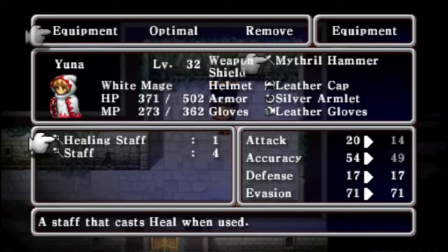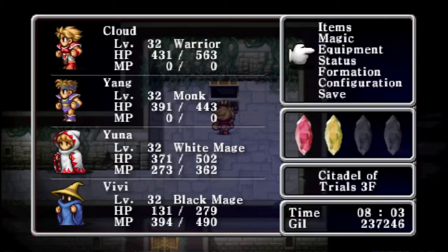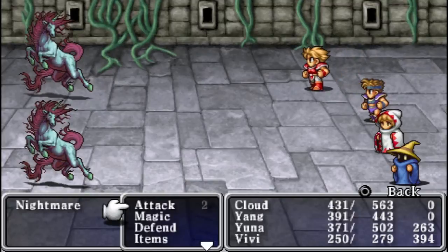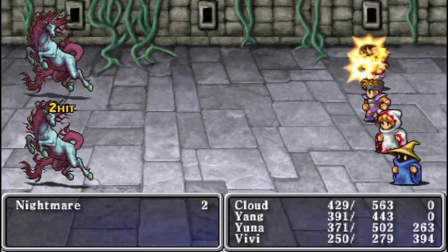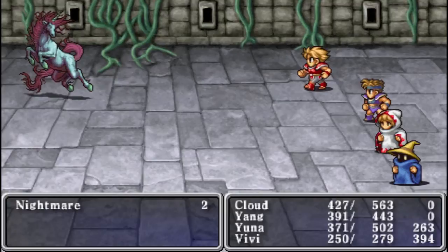Cast heal when used. I don't know what that... oh, I guess I can just use it as an item essentially. That's all right. I don't really need that, to be honest. I can't even equip it, actually. I think — I don't realize. Oh, that's okay.